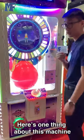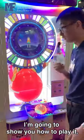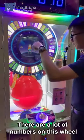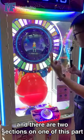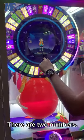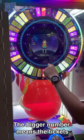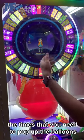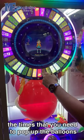Here's one thing about this machine — I'm going to show you how to play it. There's a big wheel here. There are a lot of numbers on this wheel, and there are two sections on one part of it. There are two numbers.